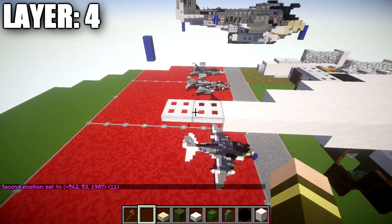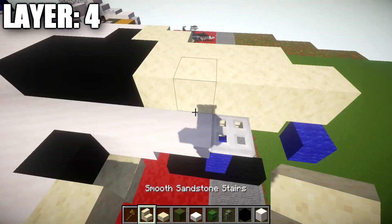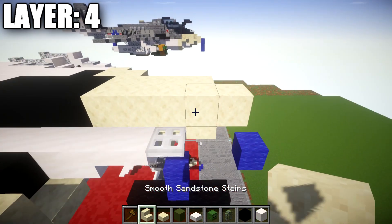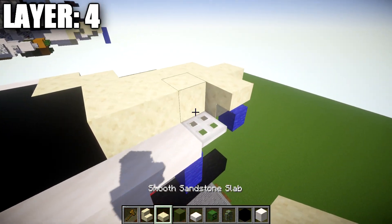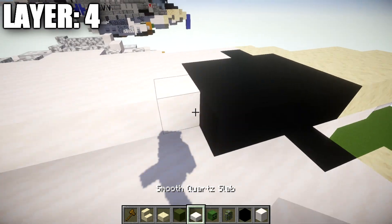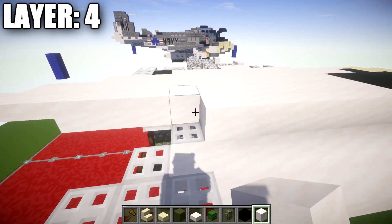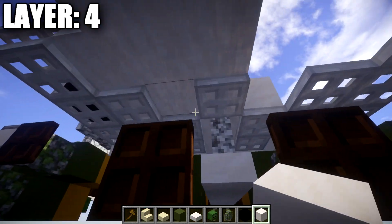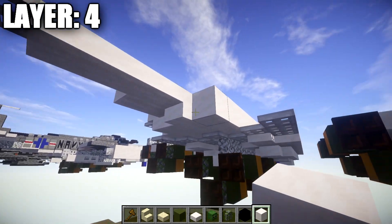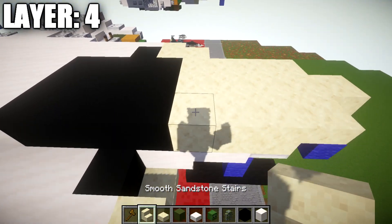Place nine quartz upside-down stairs followed by three quartz top slabs and two iron trapdoors to finish the center line of layer four. Building out to the sides, place a smooth sandstone upside-down stair off the second smooth sandstone block, then a row of three smooth sandstone blocks back. Leave or fill four spaces for the cockpit, then place eleven smooth quartz blocks back, finishing with two quartz top slabs on the end.